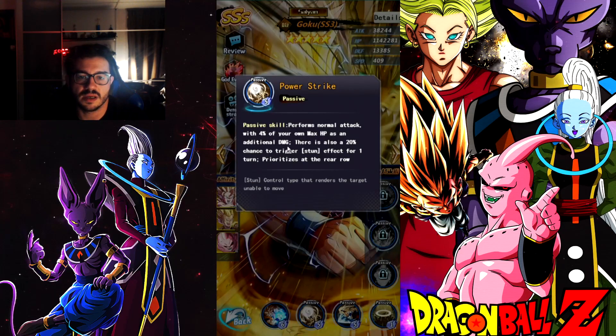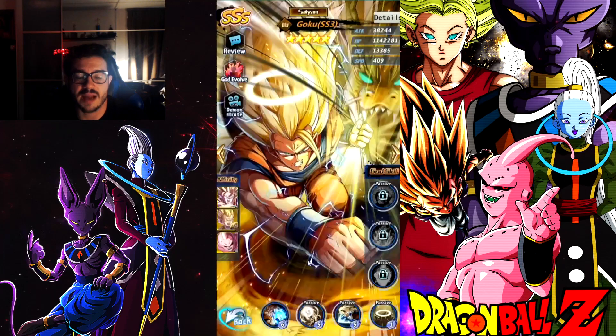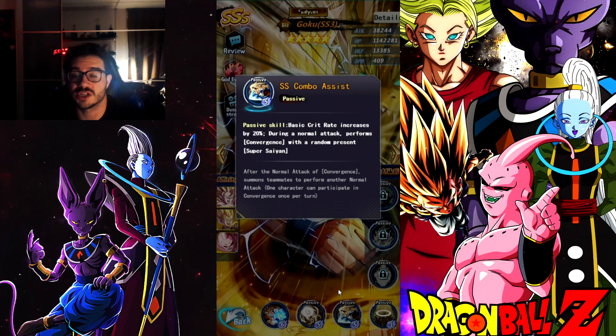For the passive, he performs a normal attack with 4% of own max HP. There is a 20% chance to stun. He prioritizes the back row. That's why it's good to have him with Miracle Trunks — they both attack the back row.